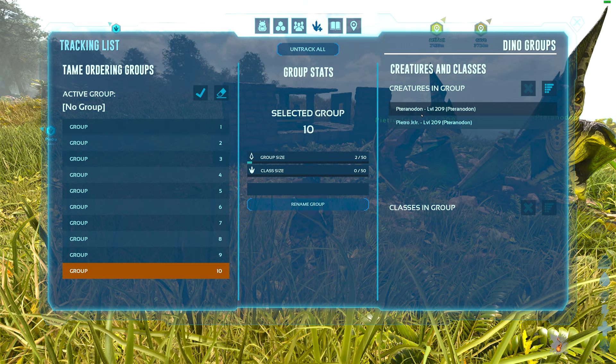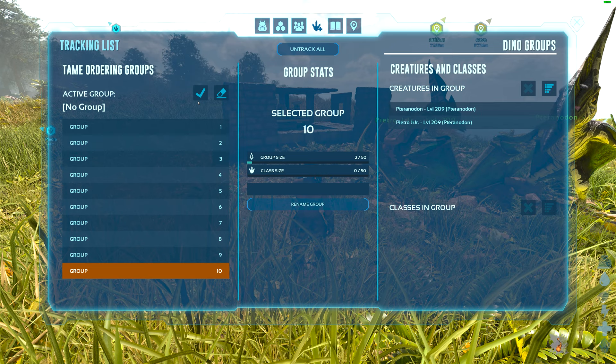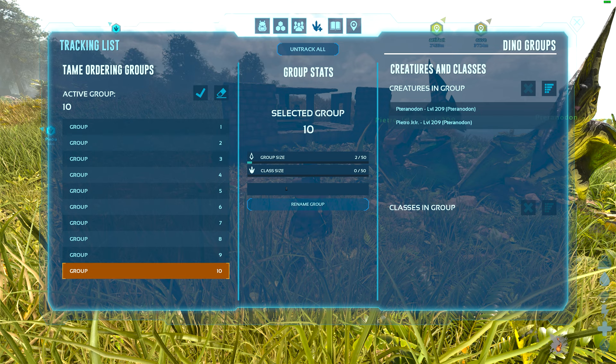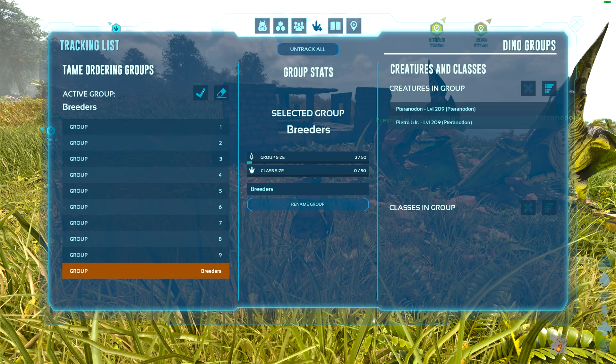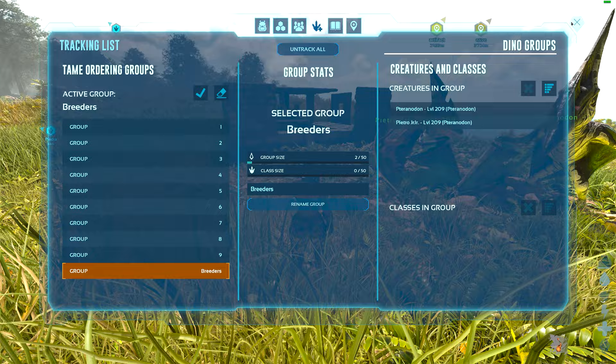I can select group 10 here and then set it as active. I can also rename it and call them 'Breeders', and now group 10 is called Breeders. So if I select this and set it as active, I'll have the active group 'Breeders'.